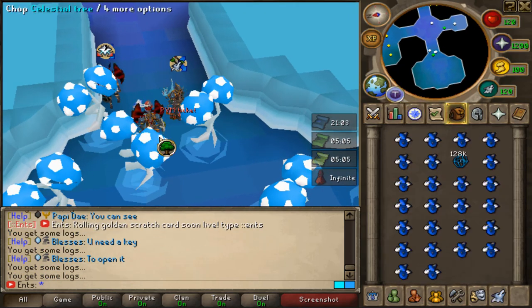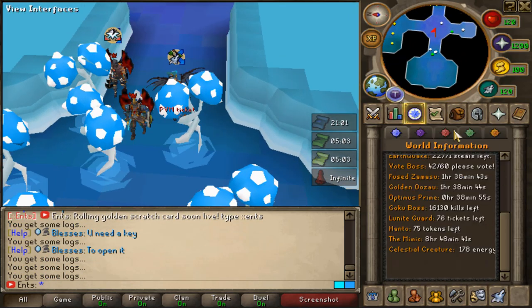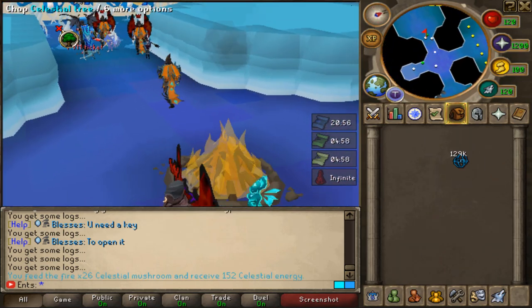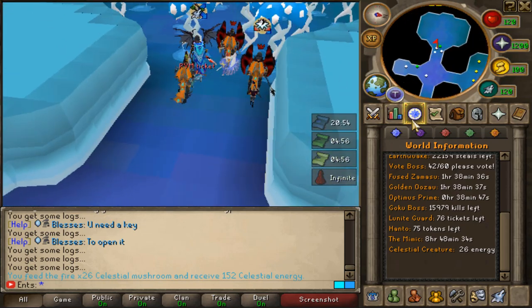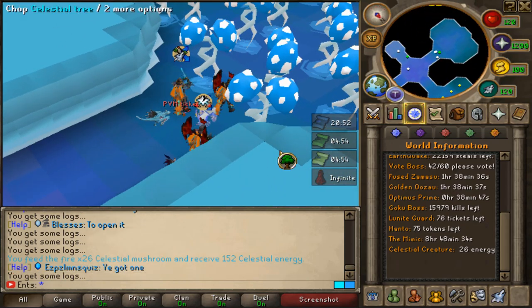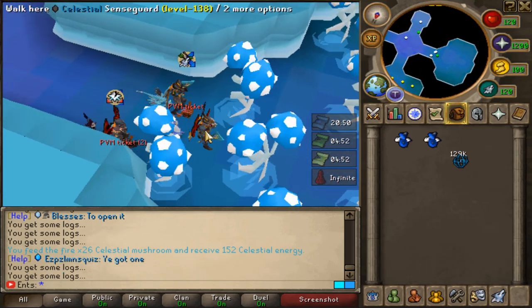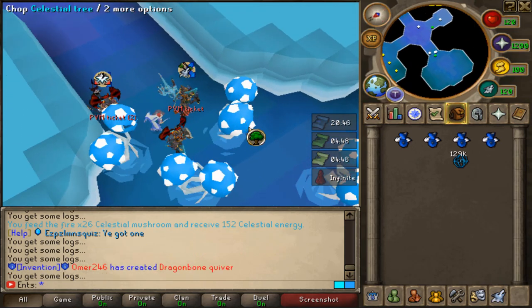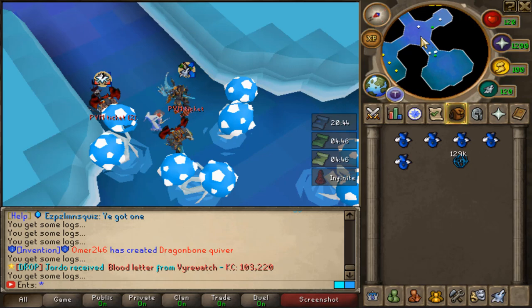Only 178 celestial energy left to sacrifice, there's gonna be 152. We need one more sacrifice then we can kill the celestial creature. And the bad news boys - I still don't have the celestial pet, so I'm really looking forward to getting one.